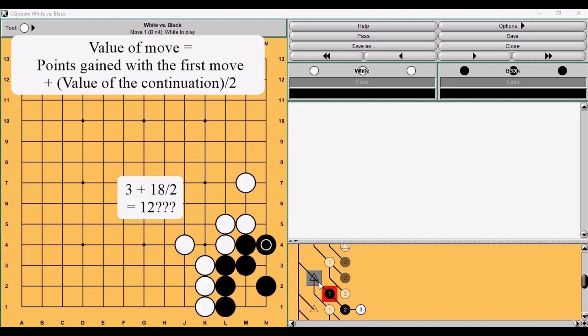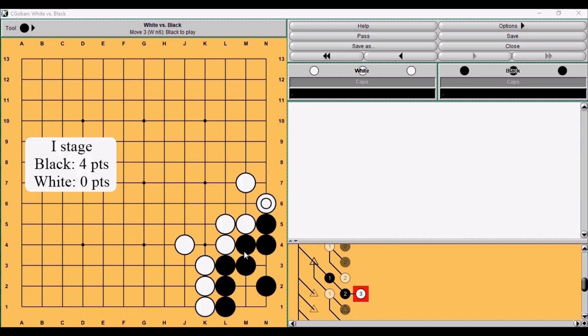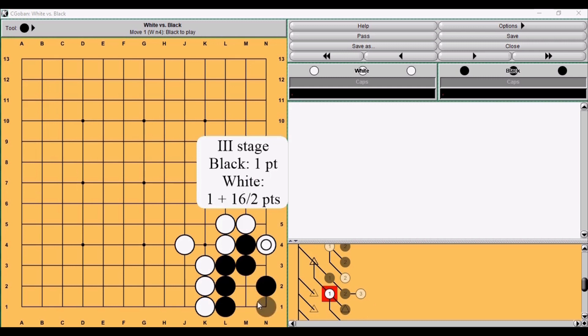So what is wrong? Instead of trying to figure out the value of this move, let's first answer an easier question: how many points does black have in this corner right now? Our old method would say to look at the first stage — black has four points and white has zero — then the second stage where we don't know, then the third stage where black has only one point because either he plays and has two, or white plays and gains one plus 18 or 16 divided by two — a lot.